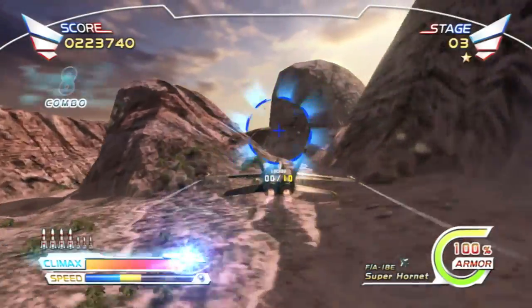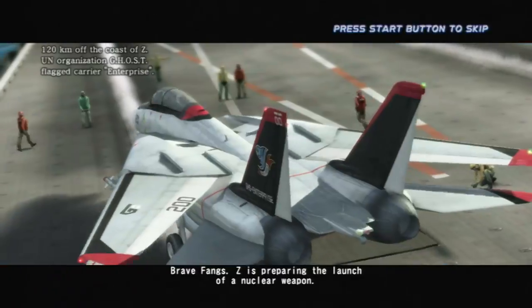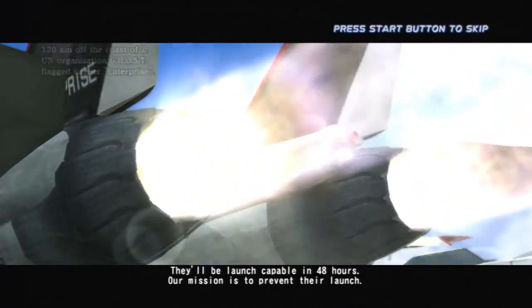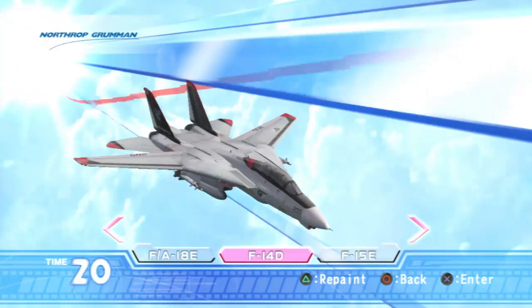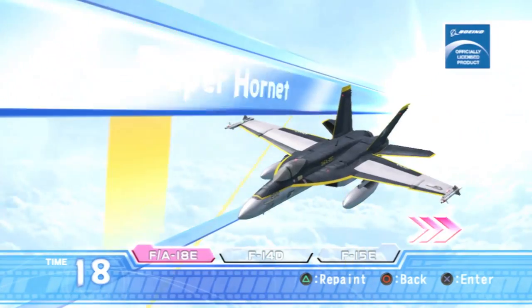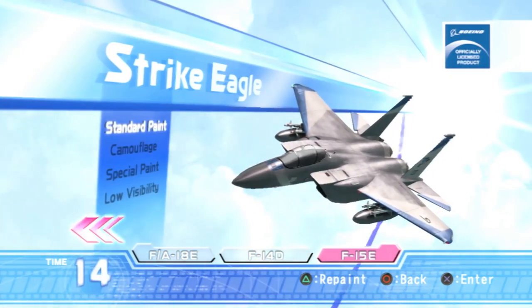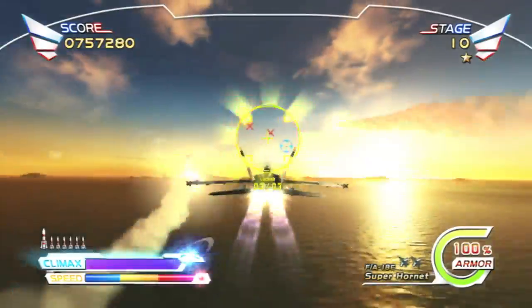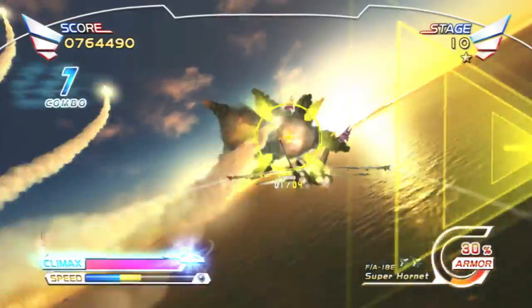Afterburner Climax follows right in line with the other games in the series. It is a fast-paced air combat game. You get to take to the air in one of three ships, each unique and totally awesome: the F/A-18E Super Hornet, the F-14D Super Tomcat, and the F-15E Strike Eagle. You can choose their paint schemes and the music, even playing Afterburner 2, and then you take to the sky.